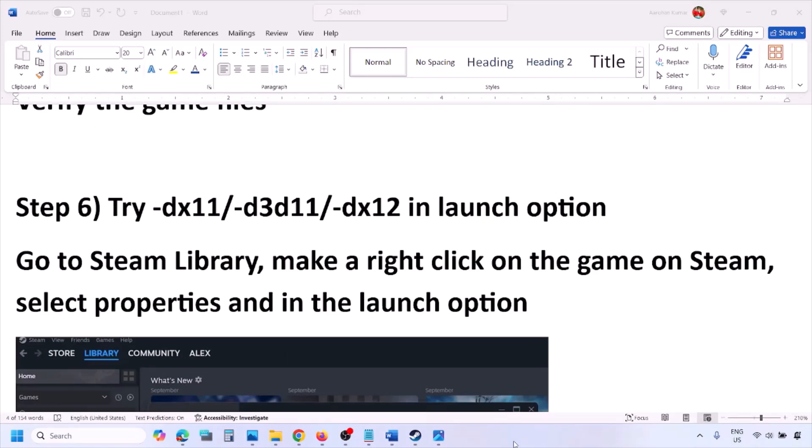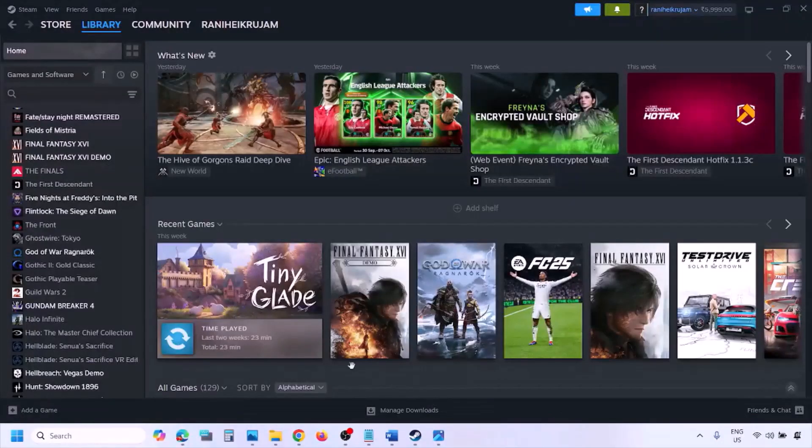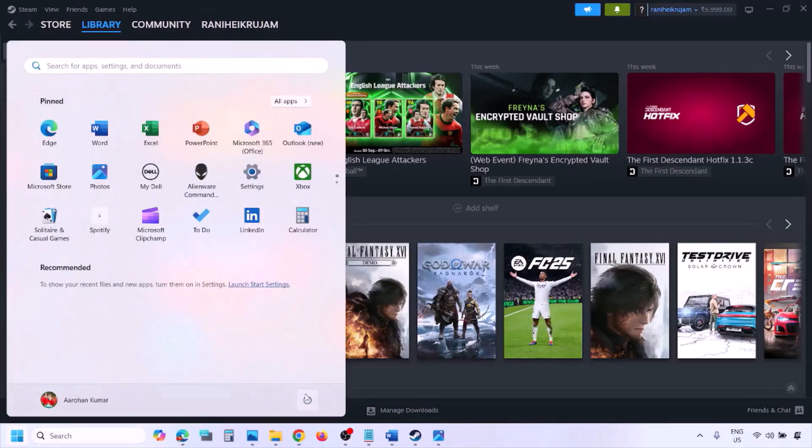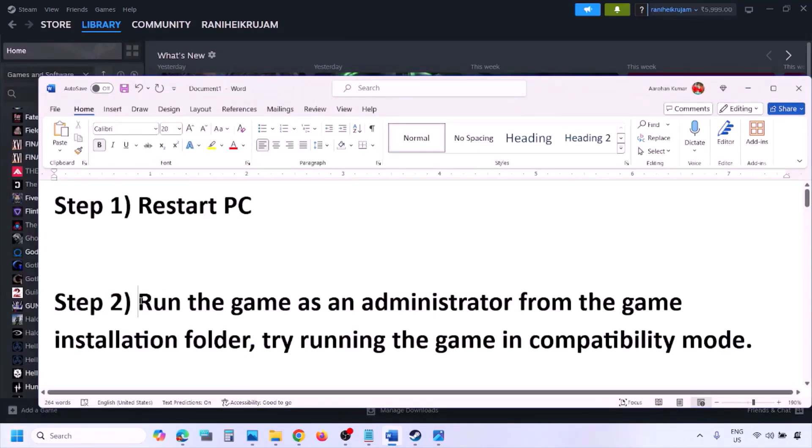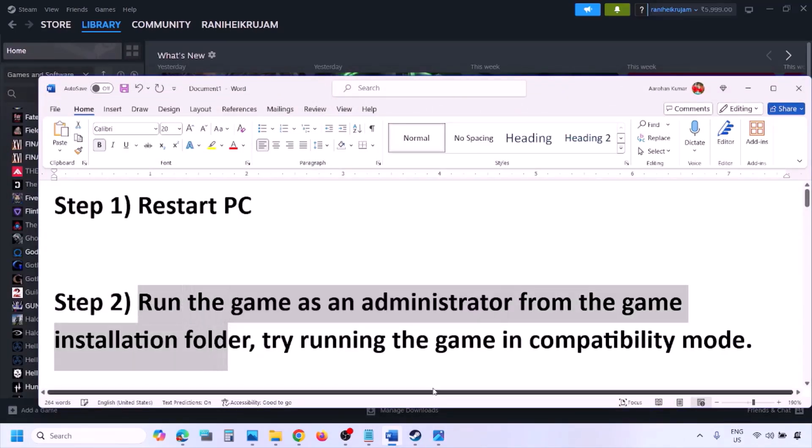If still not working, restart your computer — do not ignore this step, just restart once and check. Still not working? The next step is to run the game as an administrator from the game installation folder.